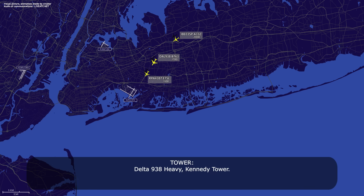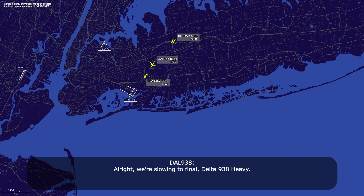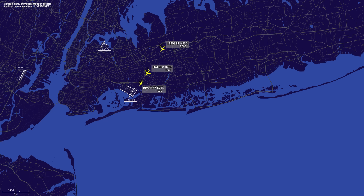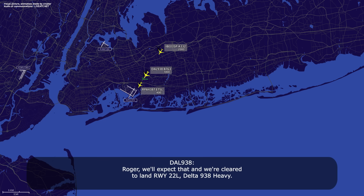Delta 938 heavy, Kennedy Tower. Just checking — 938 heavy on the ILS 22 left. Delta 938 heavy, reduce final approach speed — you've got a 4.9-knot overtake on the traffic you're following and you're barely 2 miles behind him. All right, we're slow on final, Delta 938 heavy. Delta 938 heavy, hopefully I can make the midfield exit for you, runway 22 left, clear to land, number 2, winds 160 at 8. Delta 938 heavy, runway 22 left, clear to land — it's very close, so expect to go around if he doesn't make the midfield. Roger, we'll expect that and play it, land runway 22 left, Delta 938 heavy.